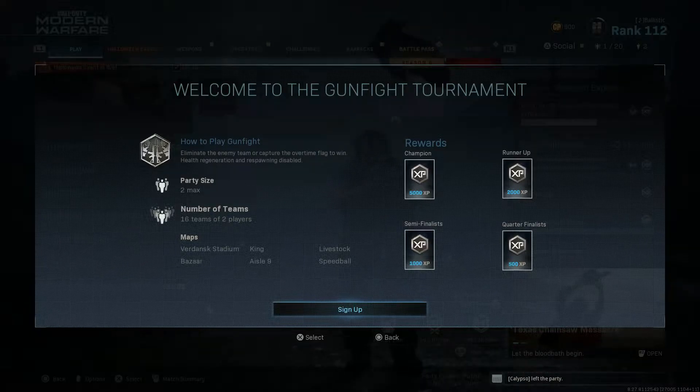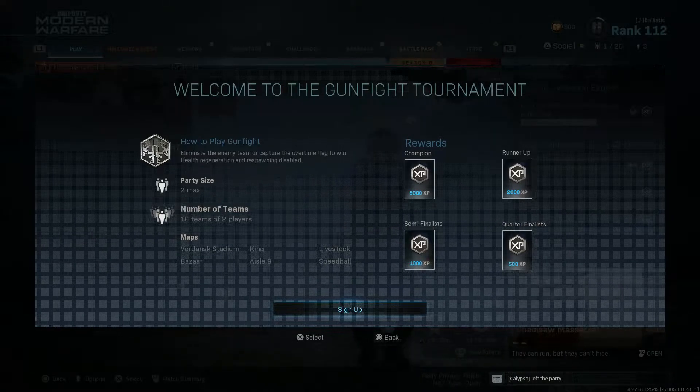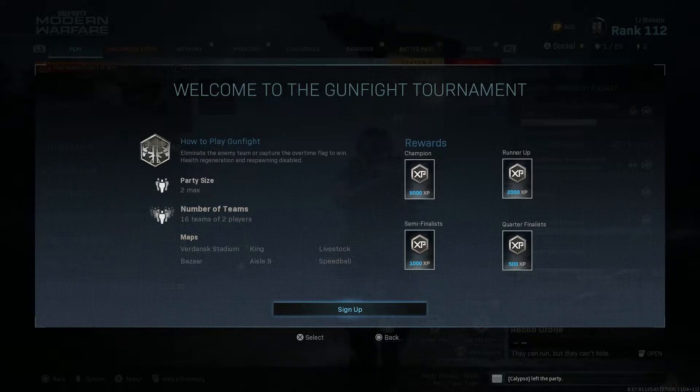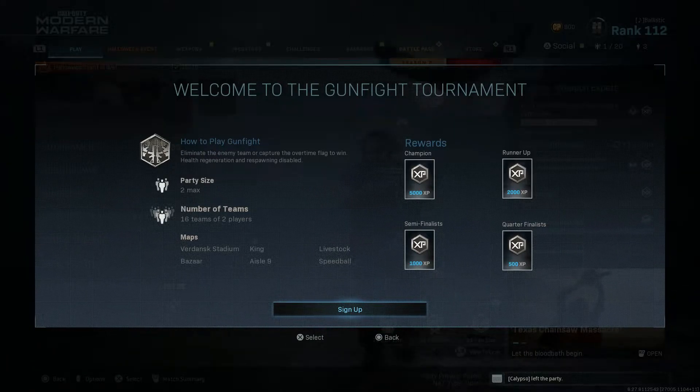You click on it and it tells you the rewards for quarterfinals, semifinals, runner-up, and champion. You get a lot of XP, and I think quarterfinals is the emblem, semifinals is the spray maybe, runner-up is the calling card, and champion is the blueprint reward. I think that's how it goes.